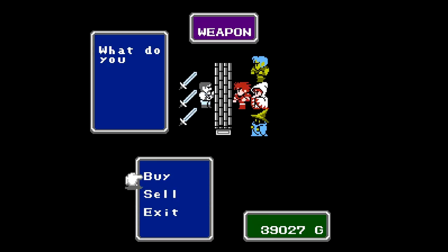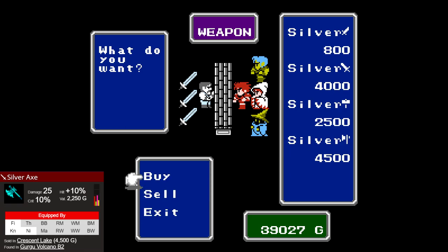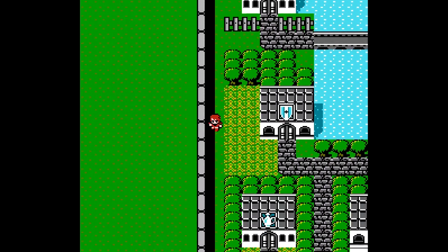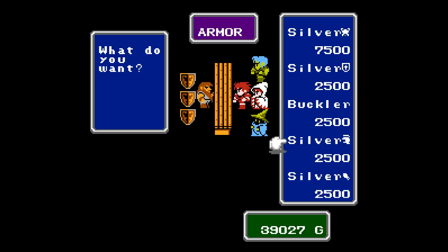There is nothing new here except the silver axe, and axes as usual do more damage but are less accurate, so we're really not interested. Let's check out the armor shop. There's going to be one upgrade here, and that is the silver gauntlet — but we're going to find one of those for free, so we can skip it.